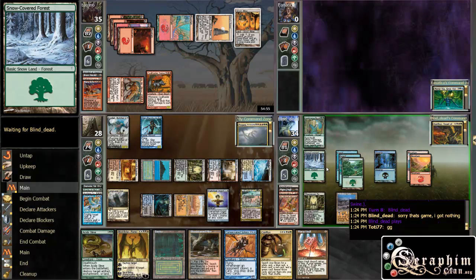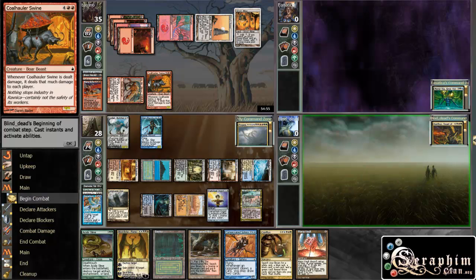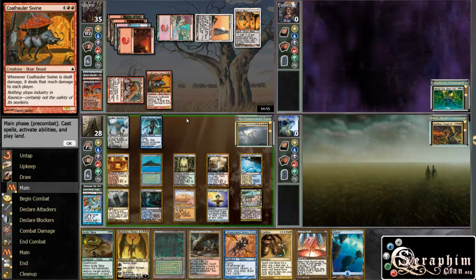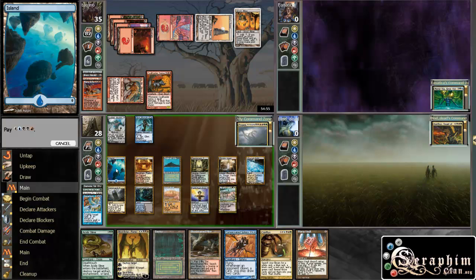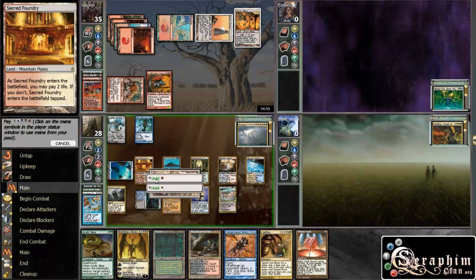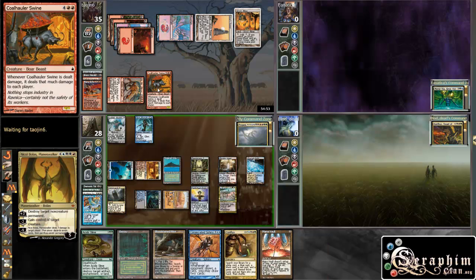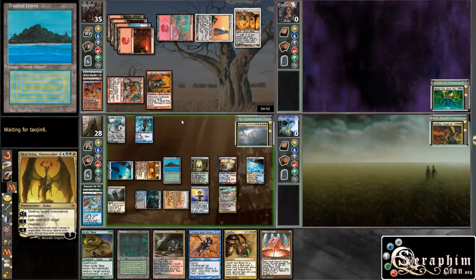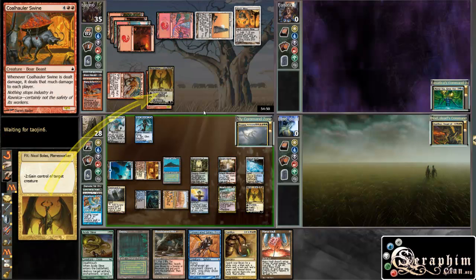This guy is going to concede, I guess. He says he has nothing, which leaves me just against this player, which means he's probably just dead as well. So I'll just grab this — I need black, red. And then I'll just gain control of that guy and attack him. He has to sacrifice a bunch of things, and I think that should pretty much do it.